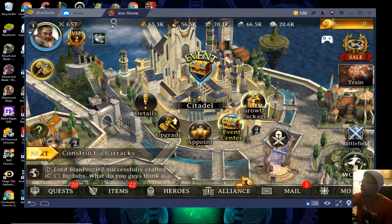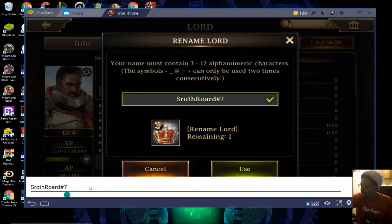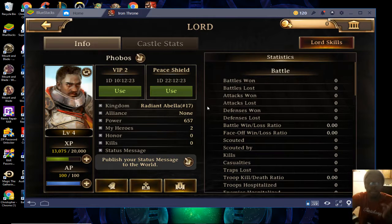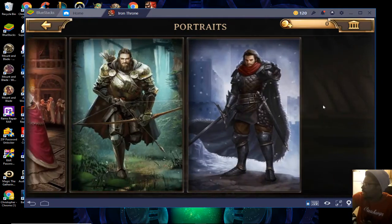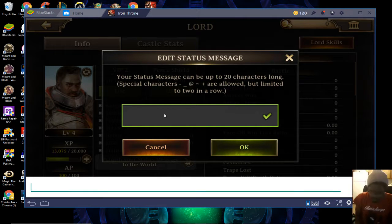Your chronicles are basically stepping stones and achievements that give you little boosts. We're going to go inside the castle and change some details — I don't like the name they gave me, so I'm going to change it to Phobos. You type it in, press use, it changes the name, and now everybody on the outside will be able to see that my name is Phobos. I'm going to keep the character appearance as-is.